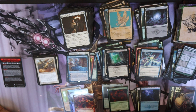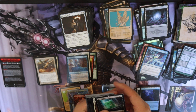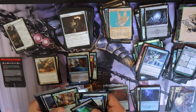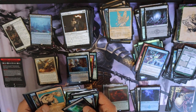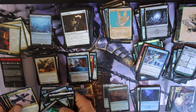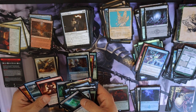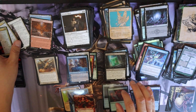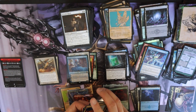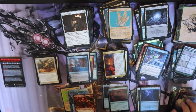Not a bad box — eight mythics, pretty good. Let's check our rares, class cards, and lands. Put the class cards on the side, lands on the side — you get three classes and about two to three lands per box. Pretty interesting distribution. All right, that's about it for this video, see you next time.